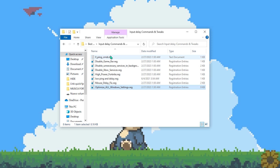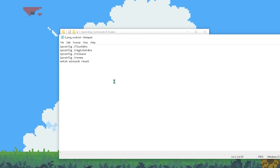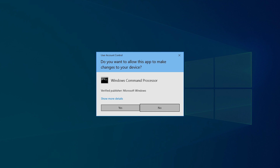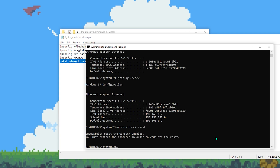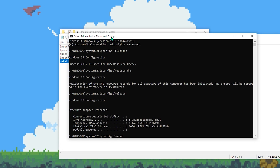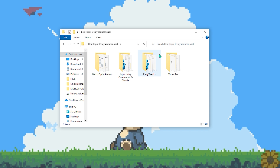Next, open the Zero Ping Commands text file. You'll find commands to get lower ping. Open Command Prompt as Administrator so the changes apply properly. Copy and paste each command one by one: first flush DNS, then register DNS, then ipconfig /release, then ipconfig /renew, and finally the Winsock reset. Once finished, remember you must restart your PC to complete all these resets. Close Command Prompt — you'll need to restart later to apply all changes.